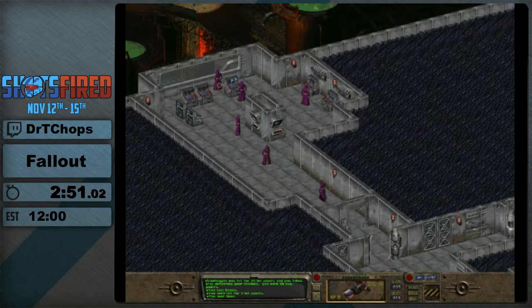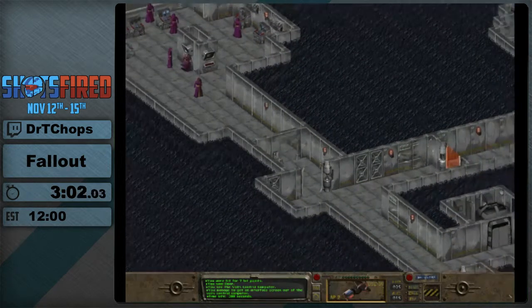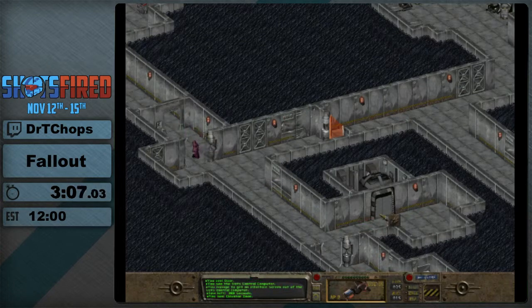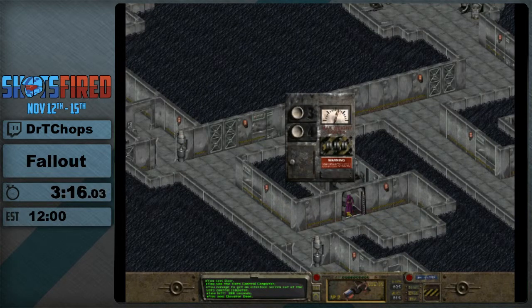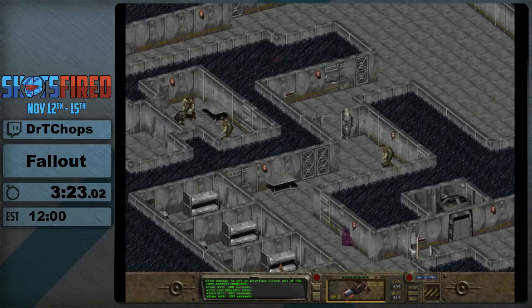Right now I'm going to do some science. You don't want to stop science. I scienced the terminal, and now I can set the base to self-destruct. Robes are explosion-proof — it's pretty convenient. So, I just set the whole base to self-destruct, so all of the shots are going to be fired against all of the people inside of this place, because they're going to blow up. Rip them.